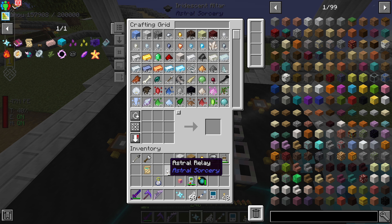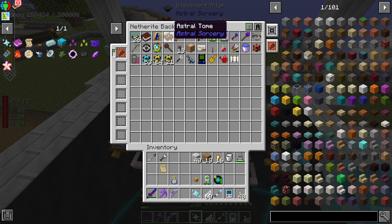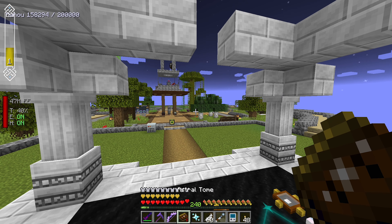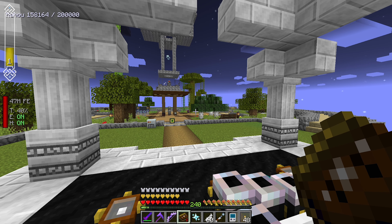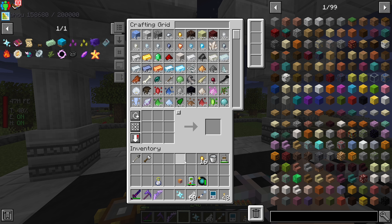And then from there, we got an Irradiant Star! That is pretty much all we need to do with Astral Sorcery in order to get the All the Mod Star. Like I said, normally we'd play through more Astral Sorcery and dive into it, but for our purposes here we really don't need to.